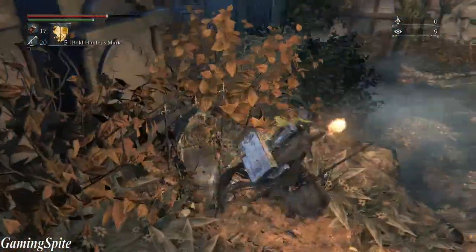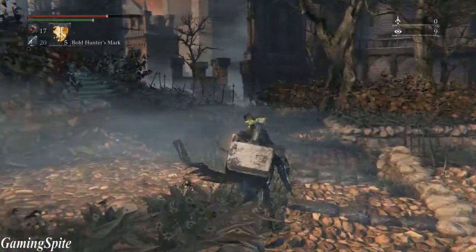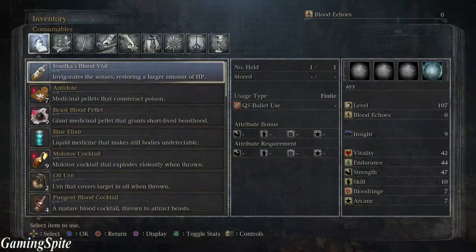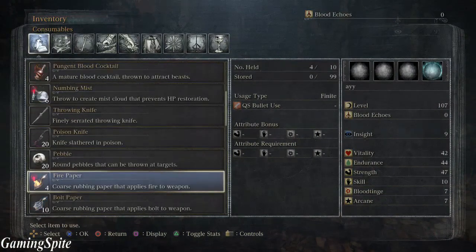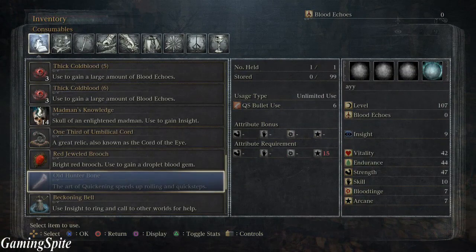Hunter Bone — I'm really not sure what it does, but I'm going to show you guys what these items do. Alright, so there you go.